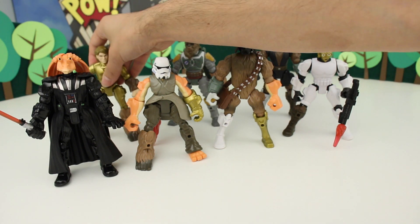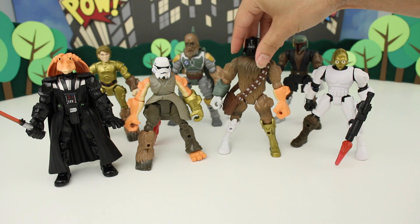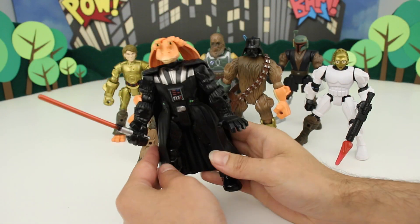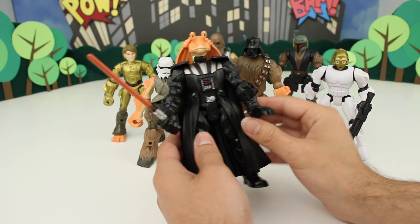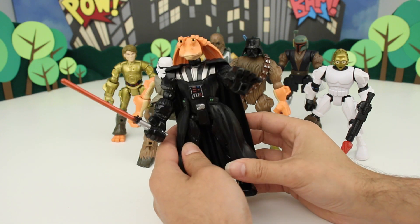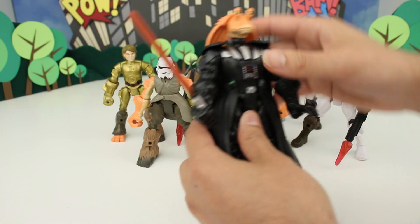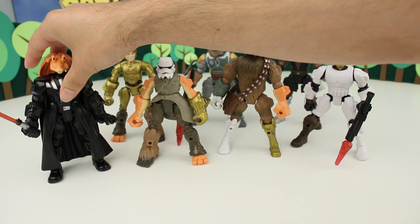So there we have it — let me just organize this a little better. This is only the beginning; you can do so many other combinations too. We've got Darth Jar Jar — mesa Sith Lord, going to crush you with lightning! What's worse than Jar Jar? A Jar Jar with a lightsaber and Force powers — that's right. We all know that Snoke is secretly just Jar Jar.